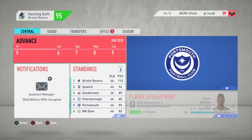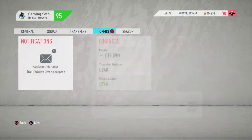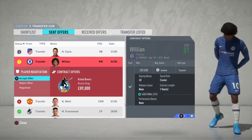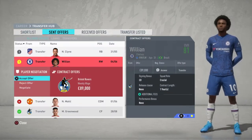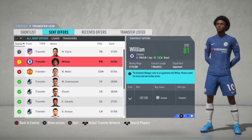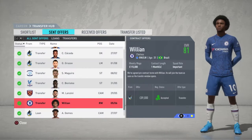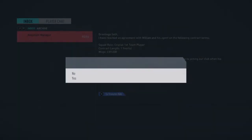So there you saw I came to an agreement with Willie and I delegated that task. I still have 94,000 as my wage budget, and now I'm going to go and accept his terms, which are 89,000 and all that good stuff. I'm going to accept his offer and the wage budget actually won't decrease — that's a pretty great thing to know, especially if you're in a small club and you just need to sign players.